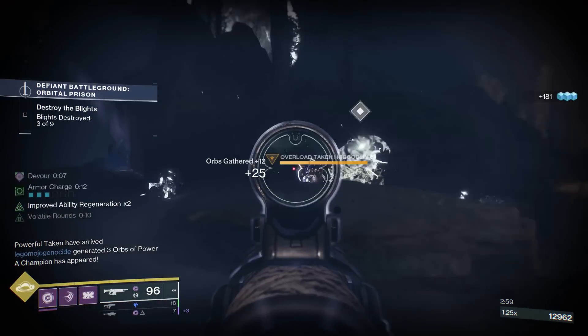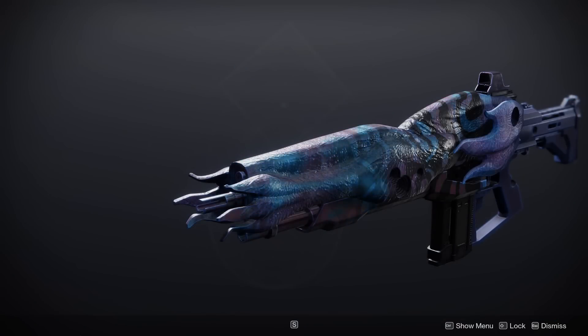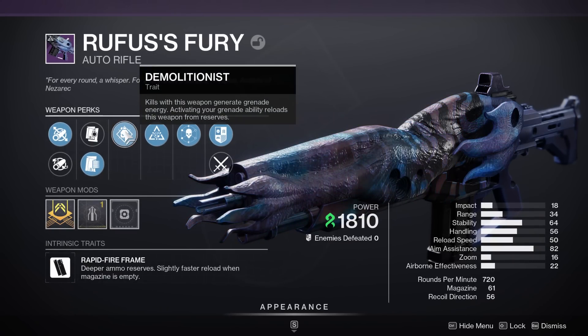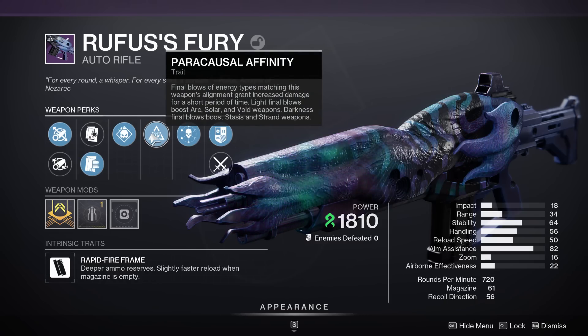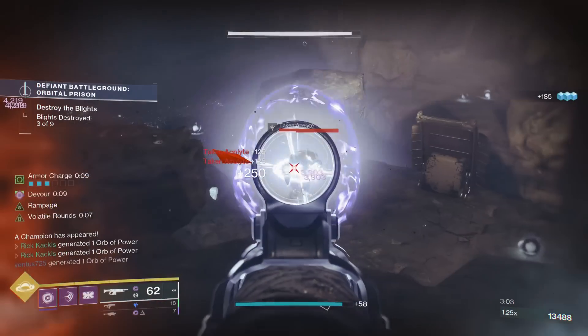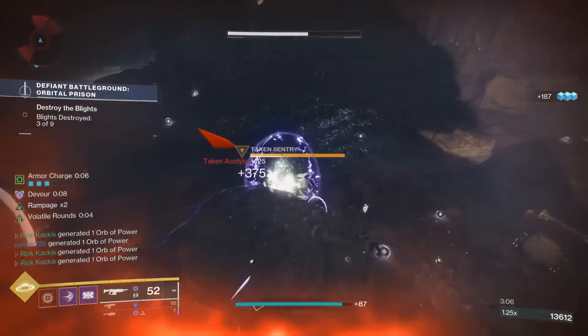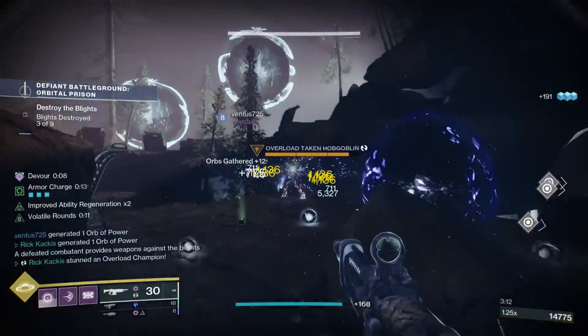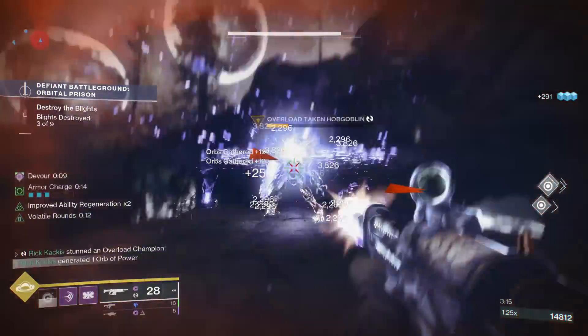Moving on, the next one is Rufus's Fury from the Root of Nightmares raid. This is a strand rapid fire frame auto rifle, and it can get unbelievably good rolls. RNG hates me so I haven't been able to craft it yet, but yes it is craftable. It can get demolitionist in the left column — extremely rare and super valuable. You can pair it with something like paracausal affinity or target lock for that damage increase. It's arguably the best strand primary weapon in the entire game for PvE.